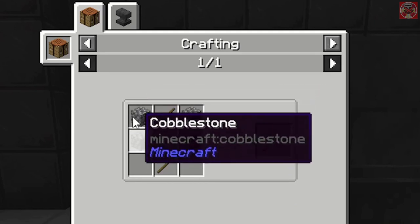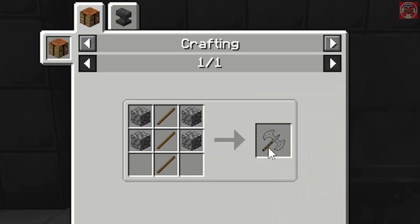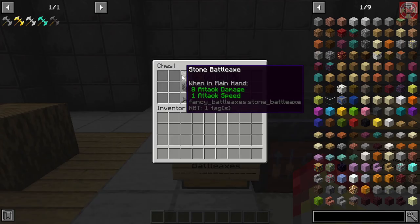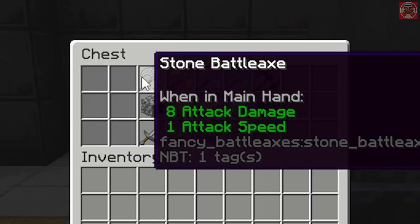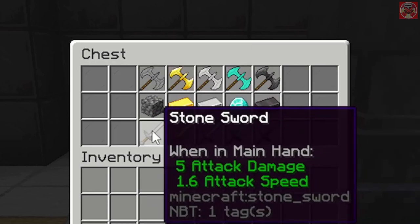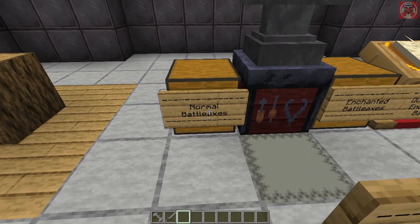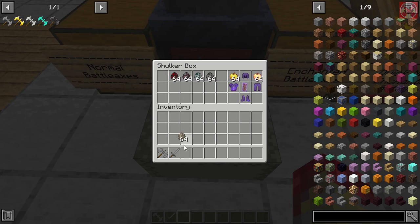Let's start with the stone battle axe. The crafting recipe is similar to all the others — three sticks in the middle and four pieces of cobblestone on the sides. The stone battle axe has 8 attack damage and 1.0 attack speed, so it is higher in damage than the stone sword but slightly slower.